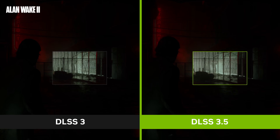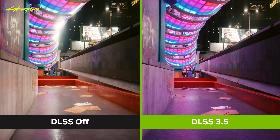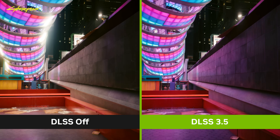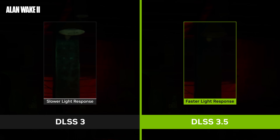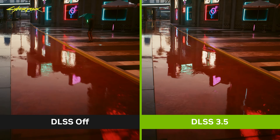In addition, we just introduced DLSS 3.5, which adds ray reconstruction for significantly better ray tracing image quality, all while using the power of AI. In this clip from Alan Wake 2, you can see the faster and more accurate light response. And here in Cyberpunk 2077, you can see more detail and realistic reflections.